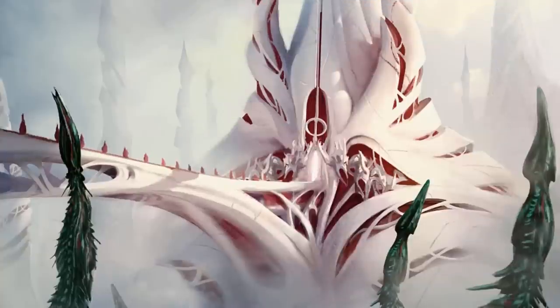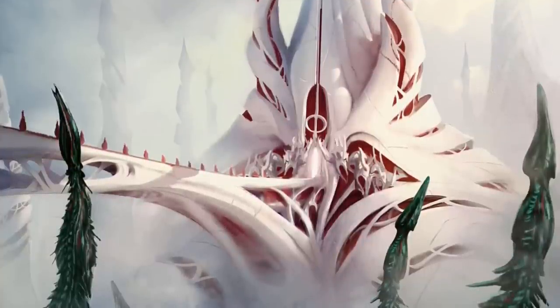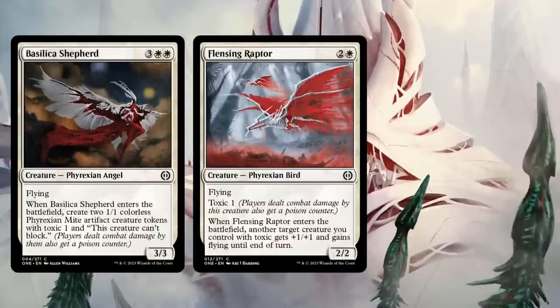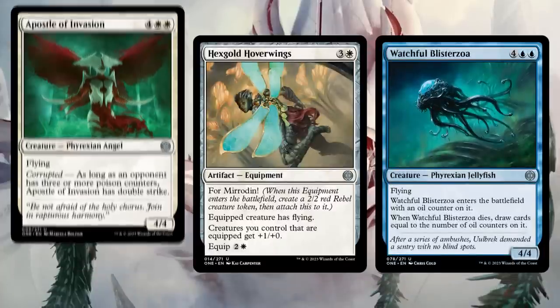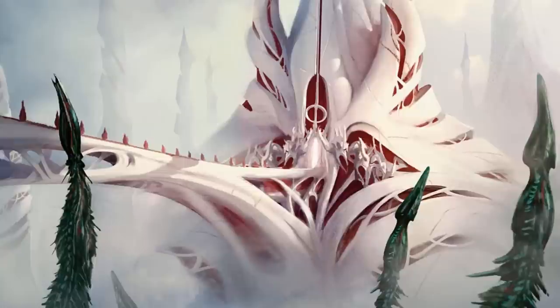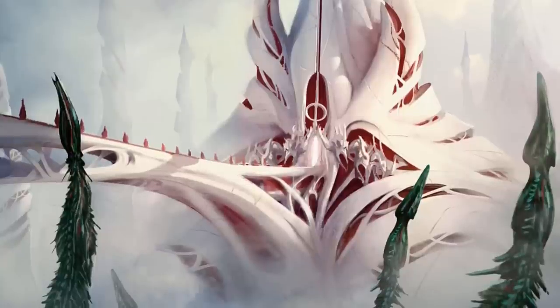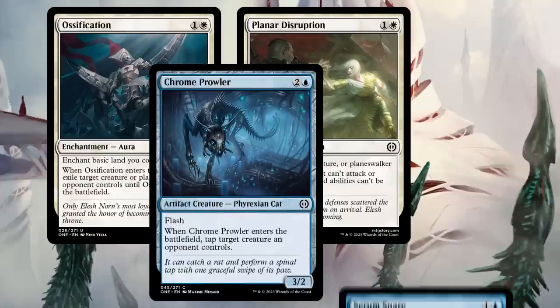You may be asking: can I play a white-blue Flyers deck? And the answer is yes! Between Basilica Shepherd, Flenzing Raptor, and Quicksilver Fisher, there are solid options at common, and it just gets better from there. Just remember that tempo decks like this rely on cheap tricks and removal to keep your opponent's creatures from racing you, so be sure to grab some copies of Ossification, Planar Disruption, Chrome Prowler, or Serum Snare.